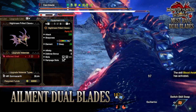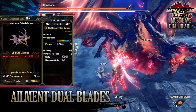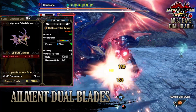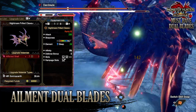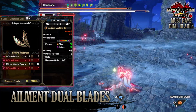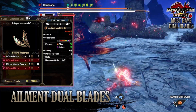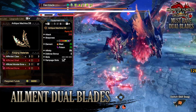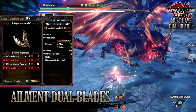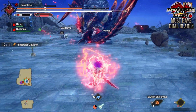For sleep, I'd recommend the Somnacanth dual blades, the Nightmare Thrilled Claws. These have 330 raw attack with white sharpness, a sleep rating of 24, no affinity and defense bonus, a tier 2 and tier 1 decoration slot, and a tier 2 rampage decoration slot. Finally, for something fun, the Antique Machina dual blades have 310 raw attack with purple sharpness, a blast rating of 25, and a poison rating of 25, with no affinity and defense bonus and a tier 3 rampage decoration slot — a fun set that can lead to creative builds.